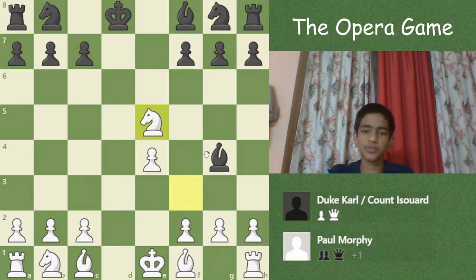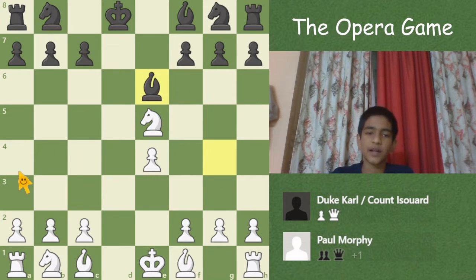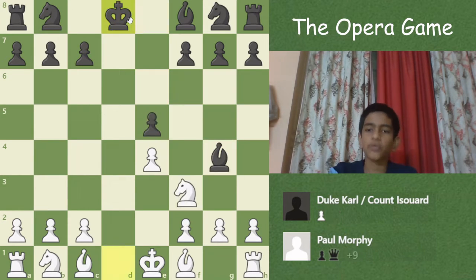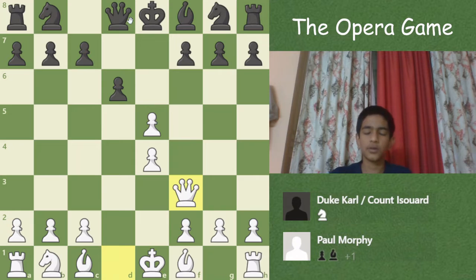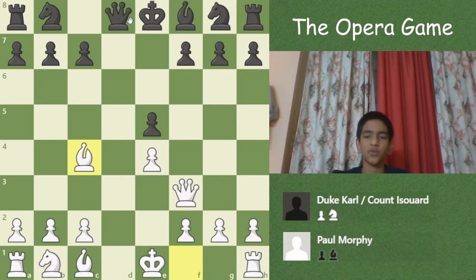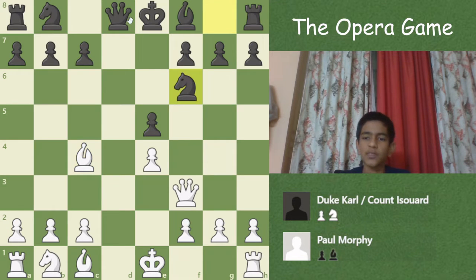So the only move is Bxe6, but even after that white is a pawn up and black has lost the right to castle. That is why Bxf3 was played, then Qxf3 so the pawn structure does not get damaged, then dxe5. Now Bc4, threatening mate and developing the bishop.